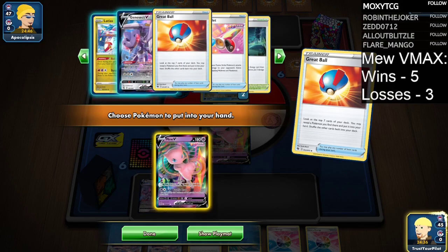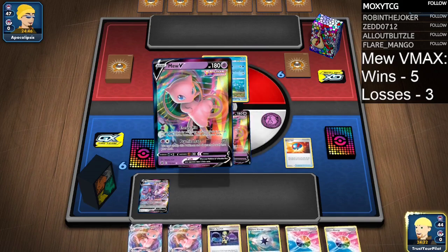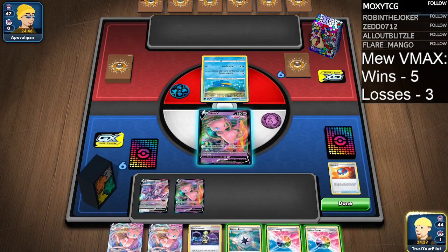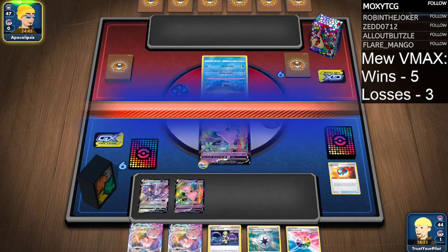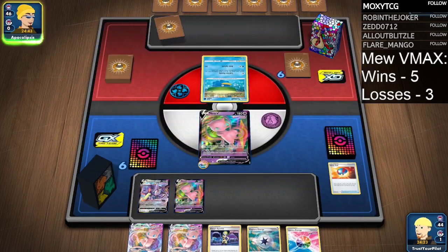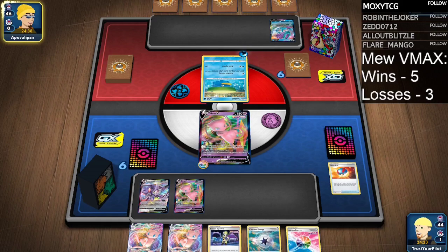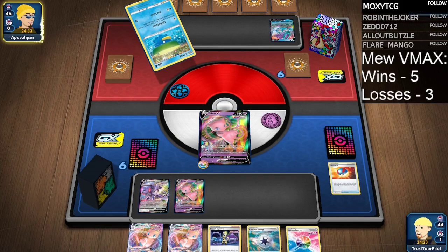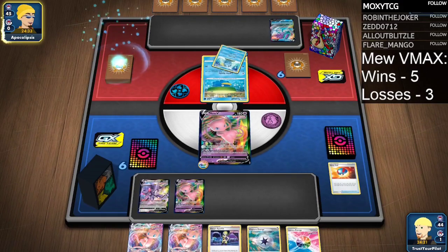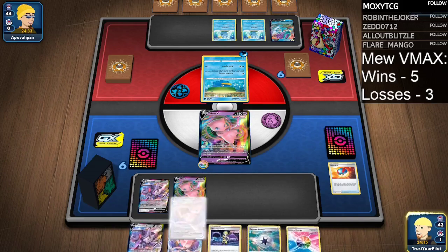I think I get a Mew V. I attach the Capture Energy — actually, I just want to go with these guys. I don't want to put anyone else into play. Hopefully knock out the Lotad, and hopefully they don't play another Lotad down. If they call for family just for two Sobble, we're golden. That Lotad is going down — I'm not going to bench anybody else. This deck is great.